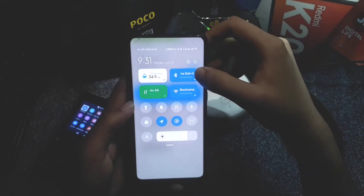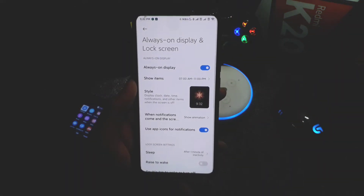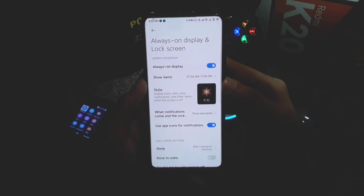Bluetooth is also working perfectly with no issues — you can see it's connected with my Echo Dock. In Always On Display, there's an on/off button and several themes available.